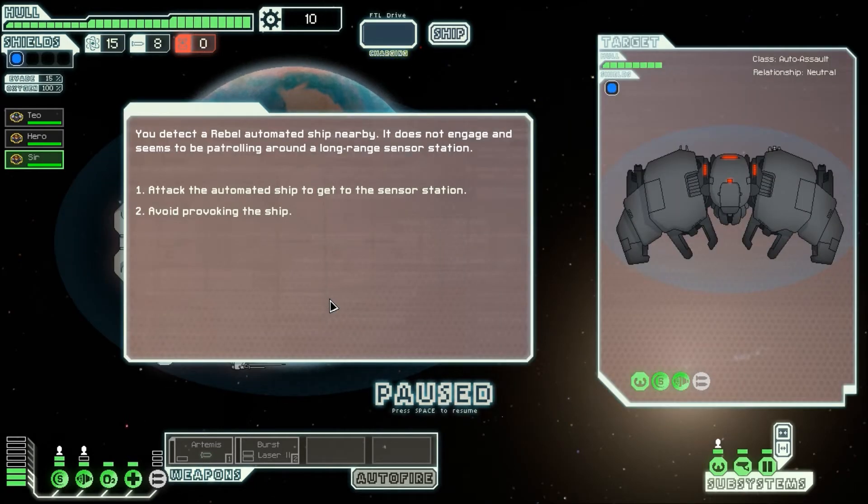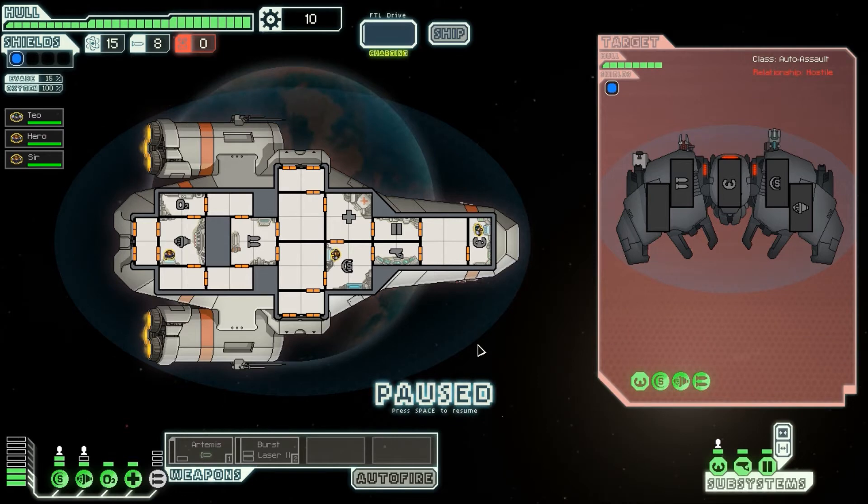You detect a rebel automated ship nearby. It appears to be patrolling around the long range sensor station. First option: attack the automated ship to get to the sensor station, or avoid provoking the ship. I think I'm going to attack. I have absolutely no idea what will happen, but hopefully something good. Let's immediately pause the game - I have no idea what's going to happen. I need to arm my guns.